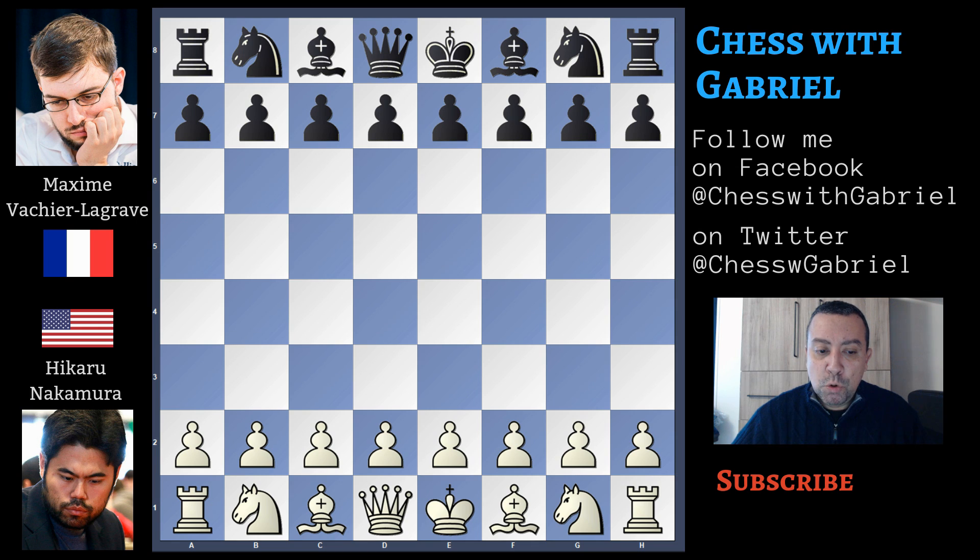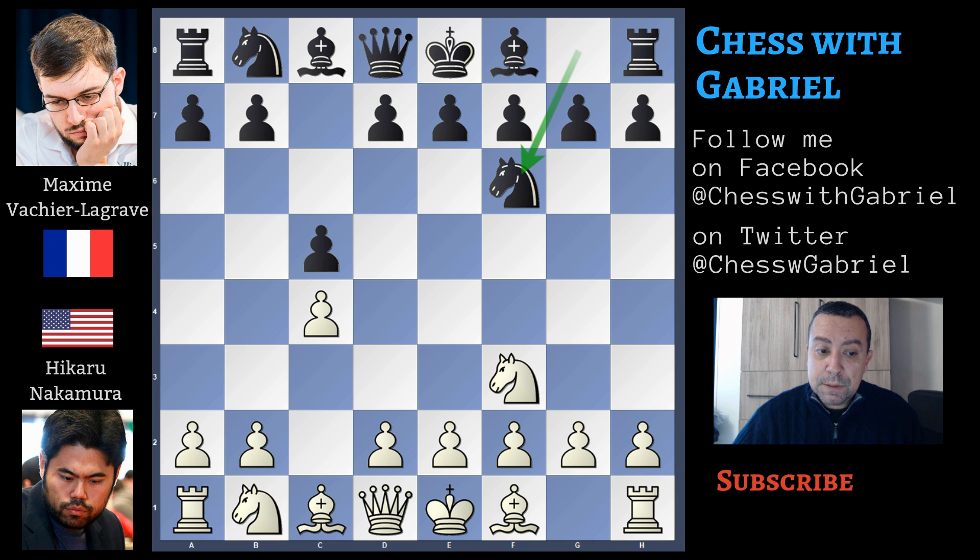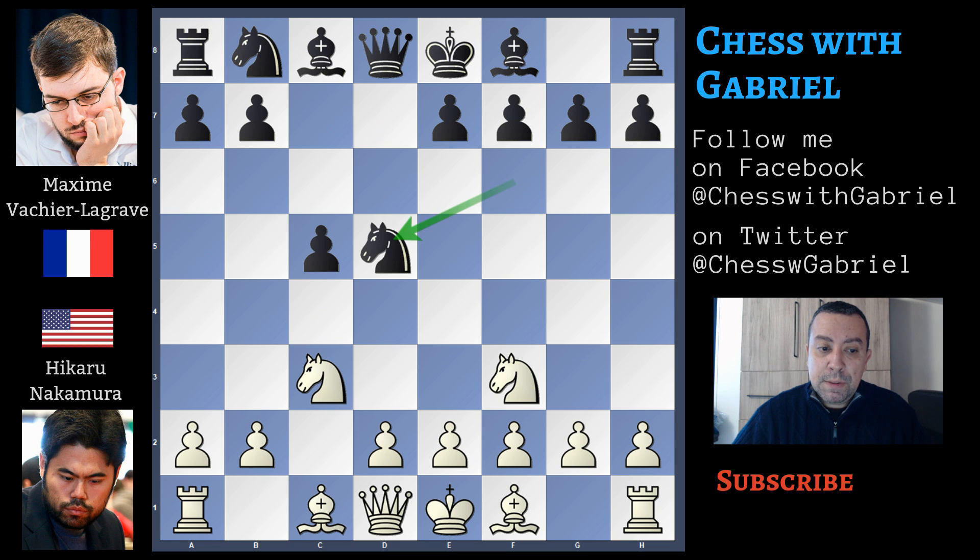Nakamura with the white pieces opens with knight to f3, c5, c4, knight to f6, knight to c3, and d5. C captures on d5, knight captures on d5, and d3.